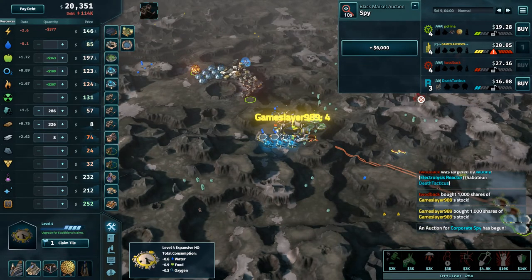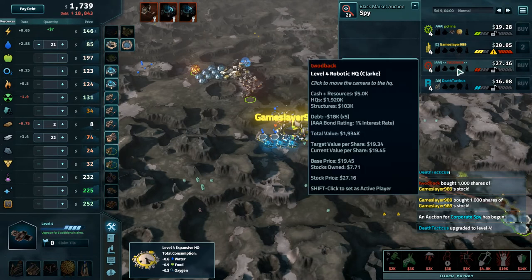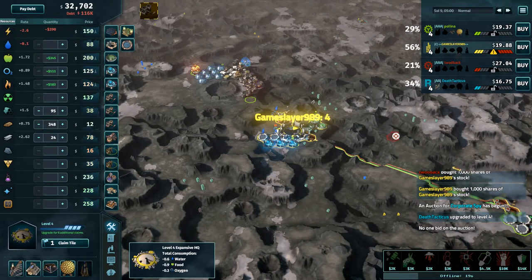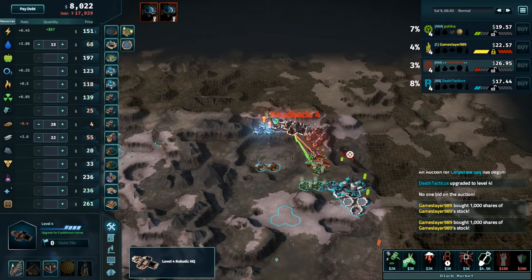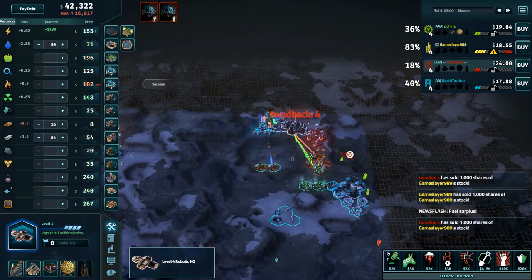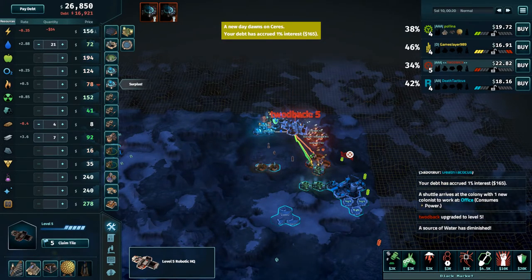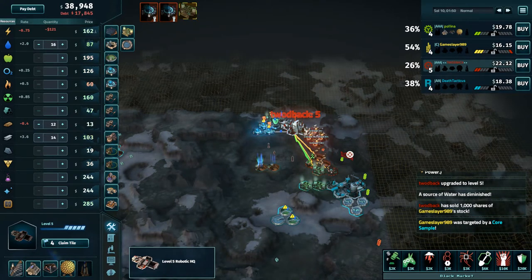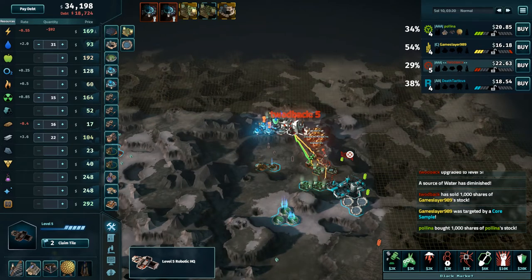Gameslayer is getting the warning that he's vulnerable to a majority buyout. Tudbak needs 15k more, Gameslayer needs 10k to defend. Gameslayer manages to defend himself. Tudbak going with some bold aggressive moves, but Gameslayer immediately sells back out, which is what you should do. I'm wondering if Tudbak going this aggressive was a mistake — it slowed his upgrade to level 5. It did slow Gameslayer down too, and Tudbak likely sees Gameslayer as his main competition at this point.